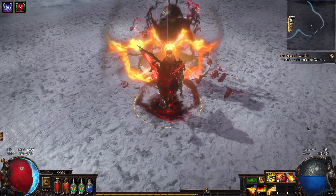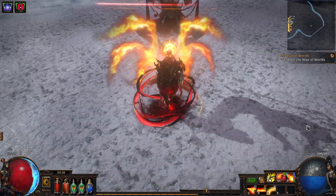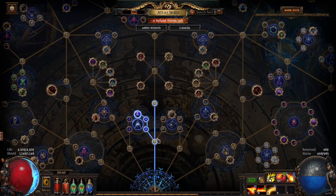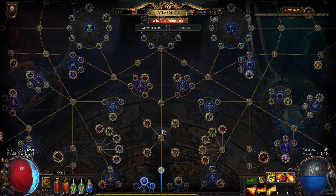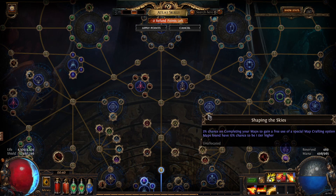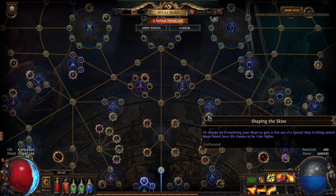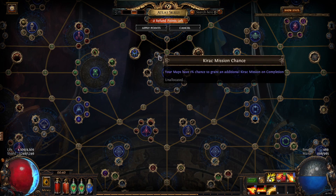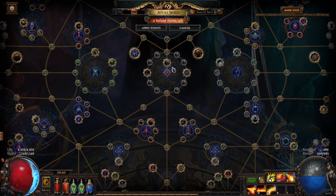Let's take a look at our Atlas passives and plans before we get started mapping. The only points we have are in the guaranteed one essence node, and just a few in the ones we're heading toward. Our first priority is Shaping the Mountains and Shaping the Skies to improve map sustain and map drops. We're also going for higher tier maps to get better experience, better drops, and more endgame progression. We might also pick up the Kirac passives to help with map sustain.